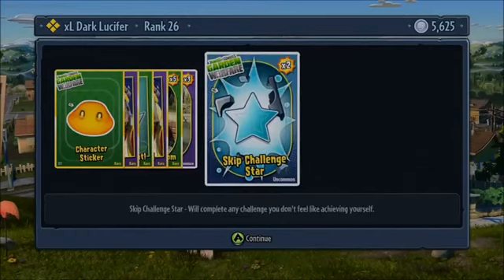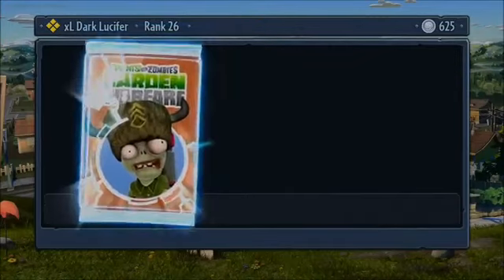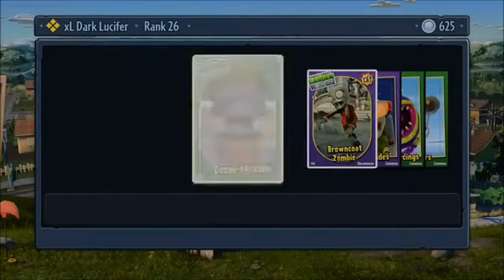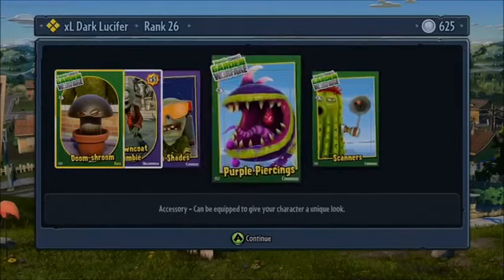So let's go and buy the 5,000 pack — let's waste these last few points and see what we get. Come on, be something good. Doom Shroom, Crown Coat Zombie, Camo Shades, Purple Piercing, and Scanners.